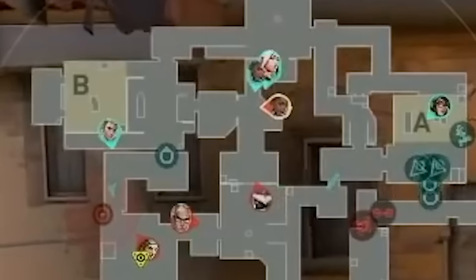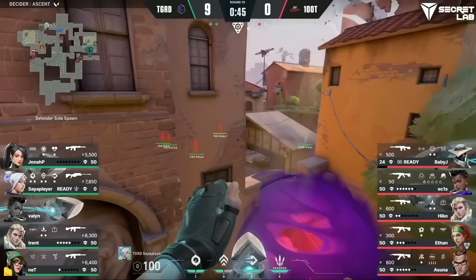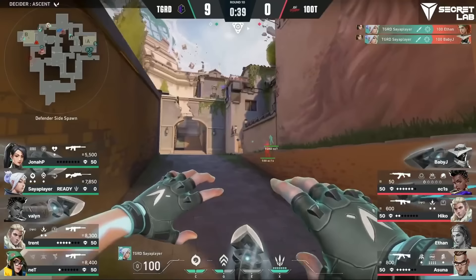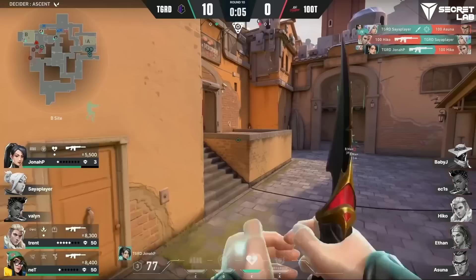Guard regroups to res Sia and Baby J picks off Valon. Off that kill, 100 Thieves know that Sia and Jonah P are in CT spawn right now, which means Trent is playing alone on B. So they capitalize on this opening and rush into B site — they sky-flash in and silver-recon site. Trent counters with a silver recon of his own, and Sia player updrafts over CT and takes down 2. Jonah P slows the B main choke, preventing Hiko and Asuna from getting out. Sia player's spidey senses are tingling and he sniffs out the mid lurk, gets a kill, and updrafts again to take down Asuna. He gets taken down by Hiko, who gets instantly traded by Jonah P. Once again, Guard holds down the choke, stopping 100 Thieves from getting anywhere close to the site.